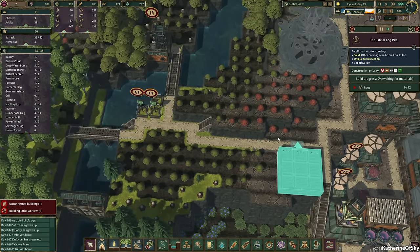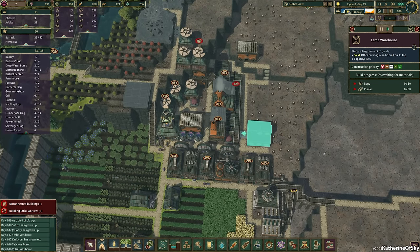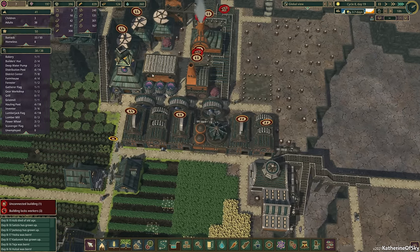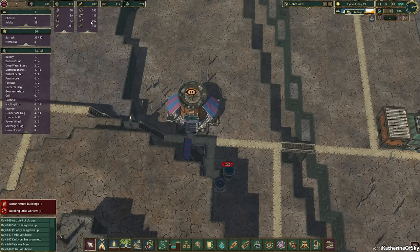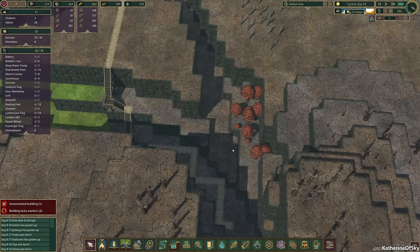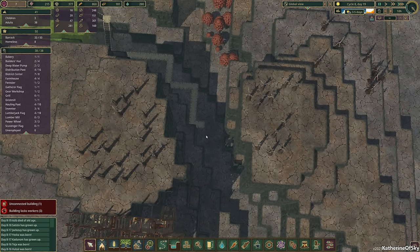This needs to start getting built for sure. I'll put that on a little bit like medium-high priority. This also should be medium-high now as well. We have a few gears — not that many. It looks like our food is at a good level right now. Potatoes could be higher, but we need to get a person for that.